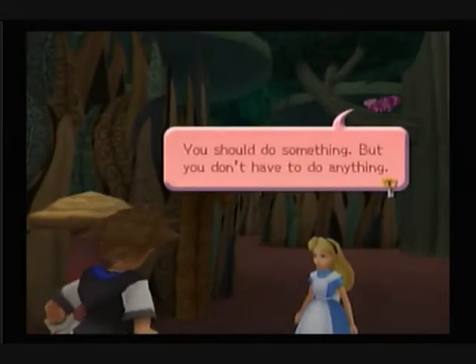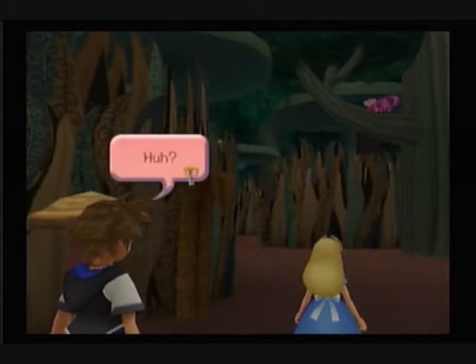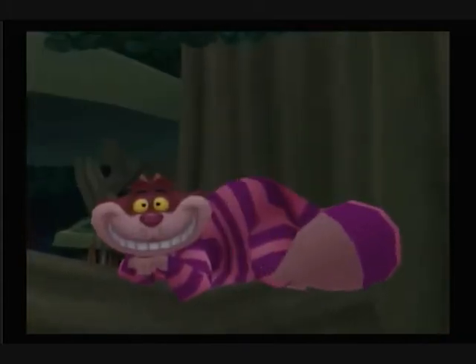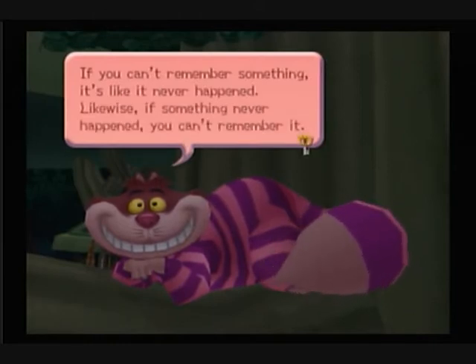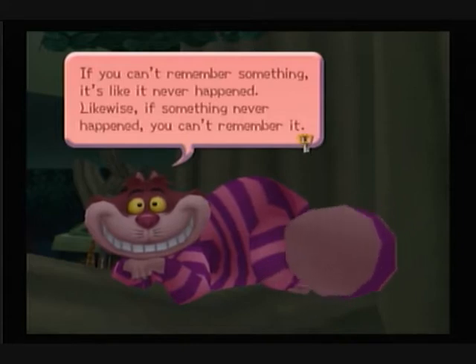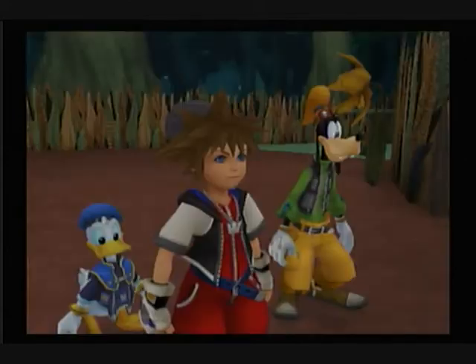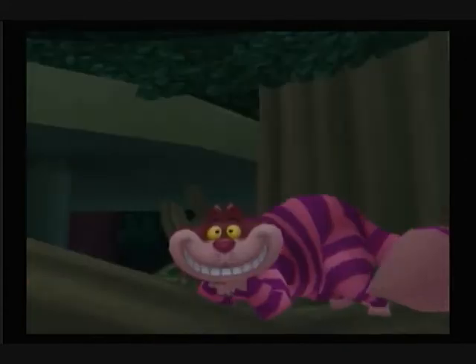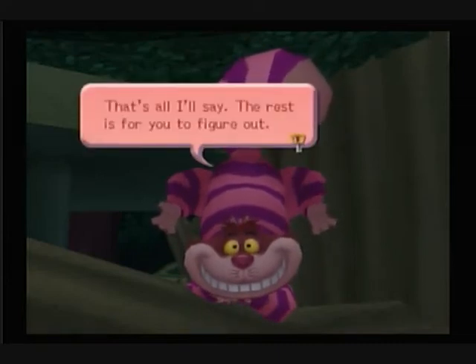But Sora, what about Alice? If the Queen catches her, it's off with... well, you know. And I guess we'd better do something about the Queen. You should do something, but you don't have to do anything. Inaction is a choice as well. If you can't remember something, it's like it never happened. And likewise, if something never happened, you can't remember it. Try too hard to remember and your memory might lie to you. That's all I'll say — the rest is for you to figure out.